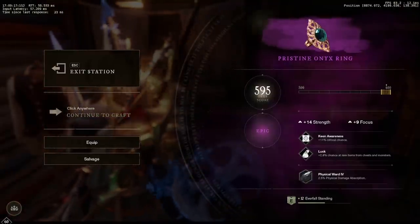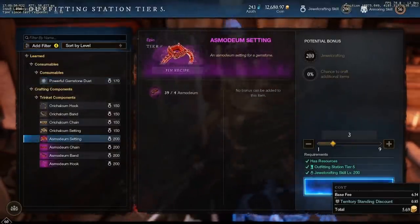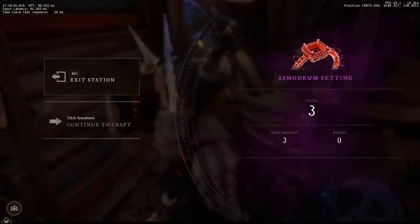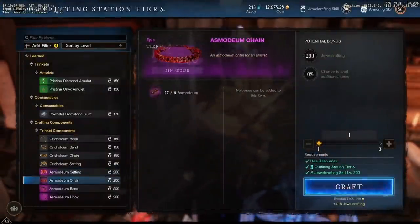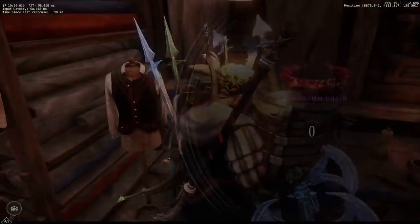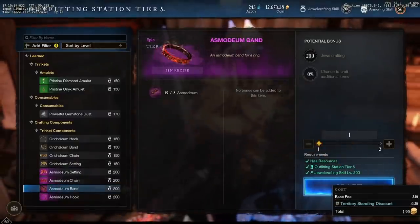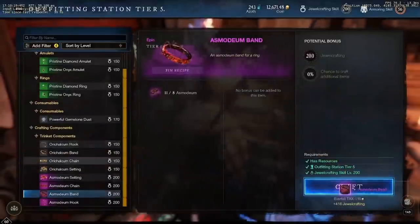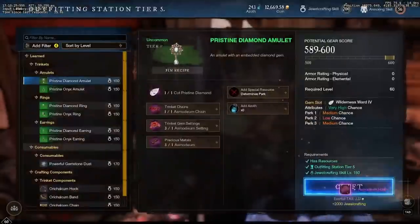All I need is a dex ring, con ring, or intel ring with keen awareness — the rest I don't really care about. That's the main focus as he crafts me more settings so he can make more rings and more jewelry. We're going to have a very solid strength-constitution roll here in a second. If you're a great axe or hammer user, let me know in the comments — I'm probably going to sell this one for 10 to 15k on the trading post.